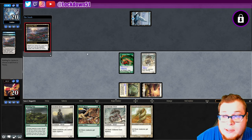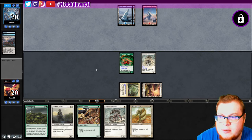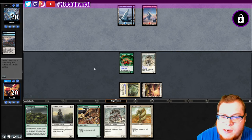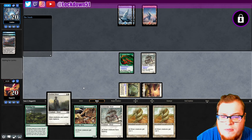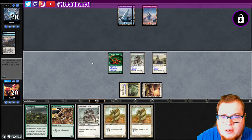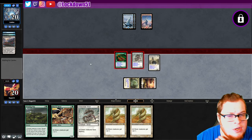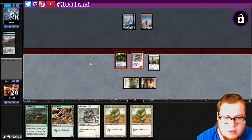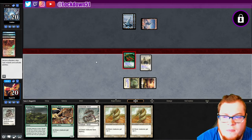Evolving Wilds — what are they fetching though? Classic scred. They're probably going to pass. Not a land which is unfortunate, so I think I'm just going to play a sentinel; if they want to counter it, fine. In we go with the vigilance, poisonous, flanking team. Let's see if they scred anything — they are, they're going to scred our flanker.